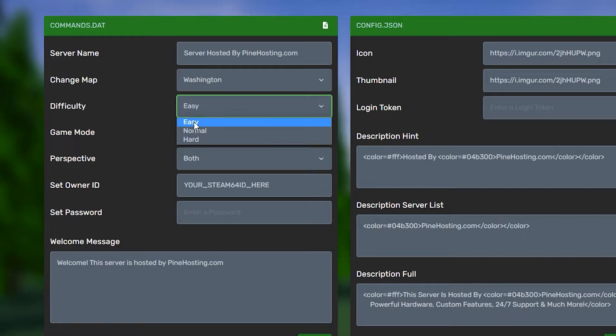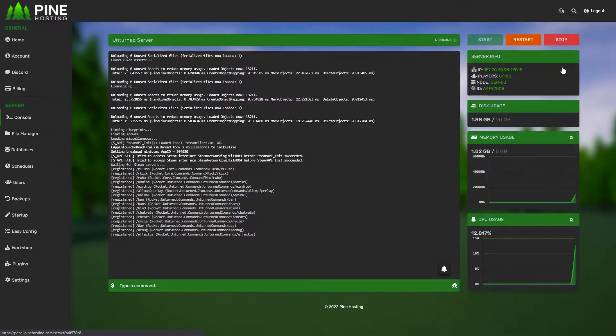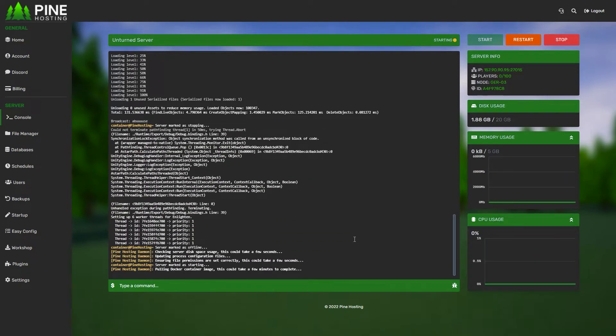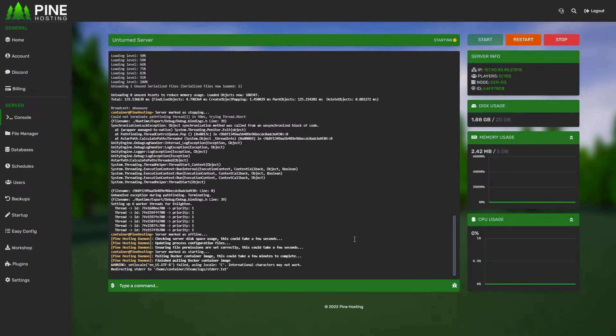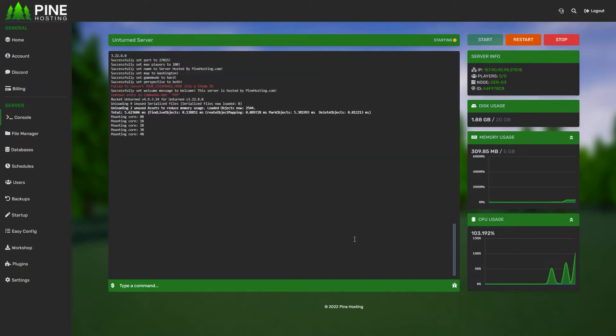I can just click the drop down and change it to whatever I want — for example, hard. Then I just click save, restart the server, and my server will be running in hard mode. Obviously this changes stuff like what kind of zombies spawn, bullet drop, the amount of damage you take, and all that different stuff.